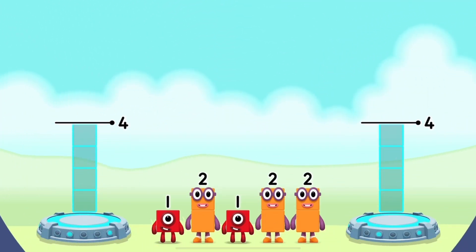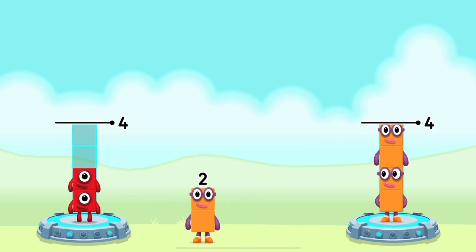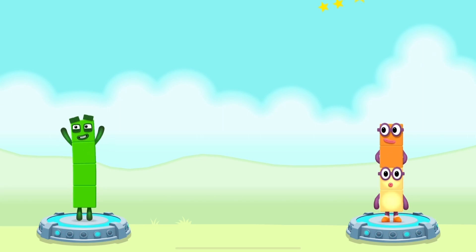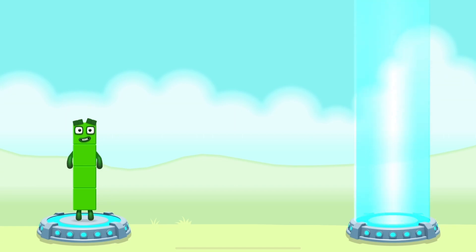Share the number blocks evenly to make two groups of four. Four, one, one, two — you solved it! One plus one plus two equals four. Two, two, two equals four. Four equals four. Four!